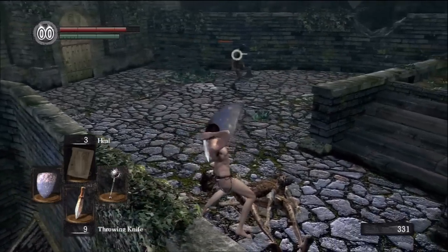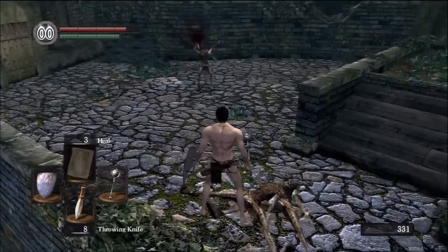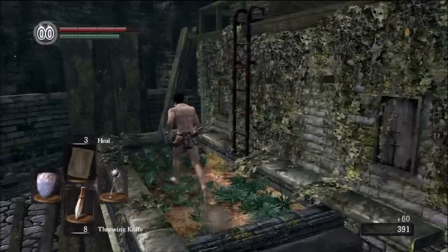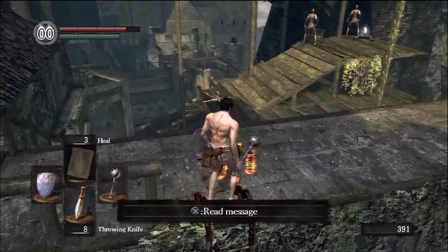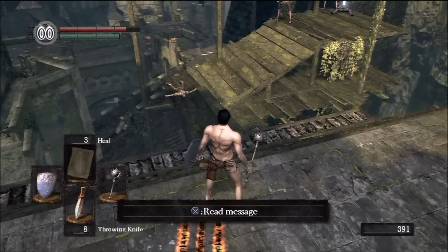Let's play with throwing knives — they hit for half health right now. You can always tell when you get a headshot with throwing knives and arrows because the animation is different and it does about 20% more damage.